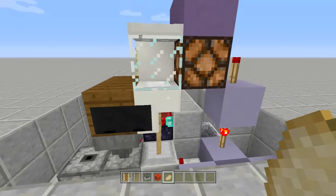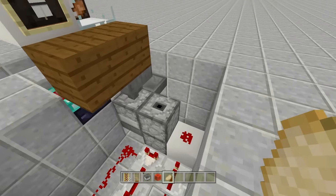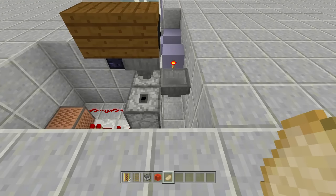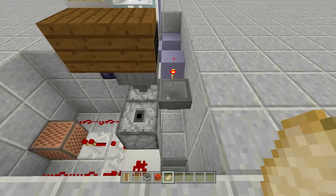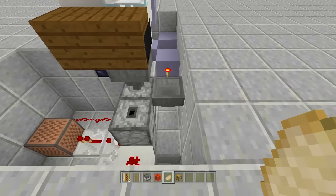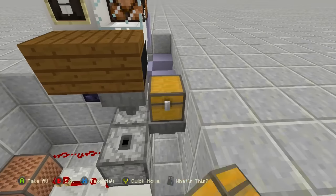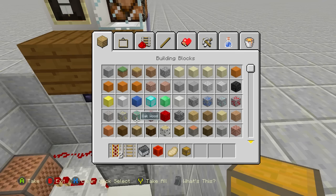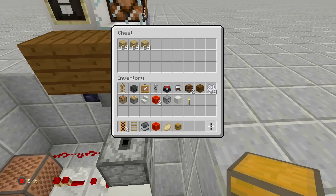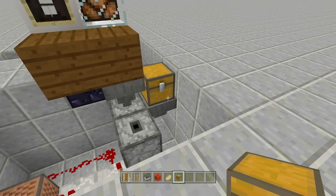Throw in a raw pork chop — the sounds start, the light comes on, and once it's done it pushes out the item with a beep beep. We have our cooked pork chop. The microwave is completely done — you have the sound, the light, and the dinging sound when it's done. Now for maintenance: place a chest right above the hopper and fill it with as much wood as possible so you don't have to manually add fuel every time.